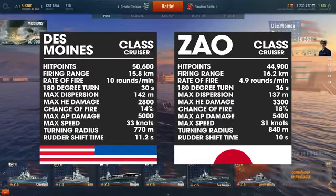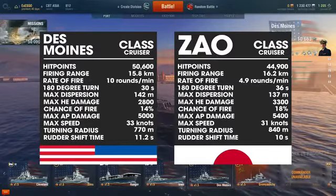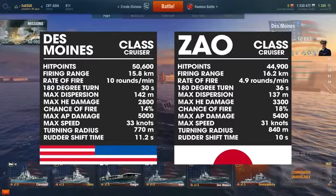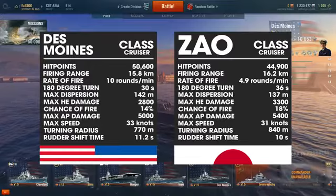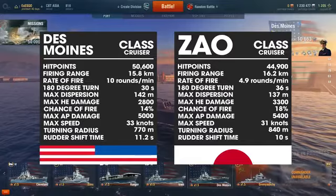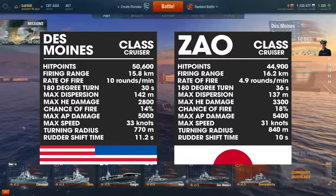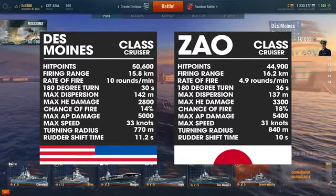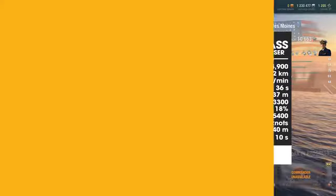I didn't include the Zao's torpedoes in the stats comparison since the Des Moines doesn't have torpedoes — I didn't find the point in comparing the two on that. From a statistical standpoint, I'd say both ships are fairly even. While the Des Moines has more hit points, a faster firing rate, better speed, and a tighter turning radius, the Zao balances out by having torpedoes, a longer firing range, tighter shell dispersion, and shells that do more damage. That pretty much evens both ships out nicely.